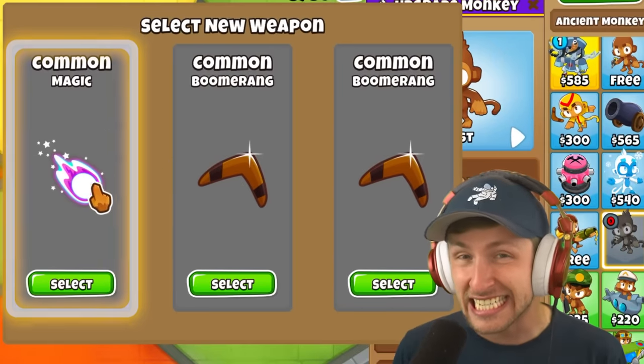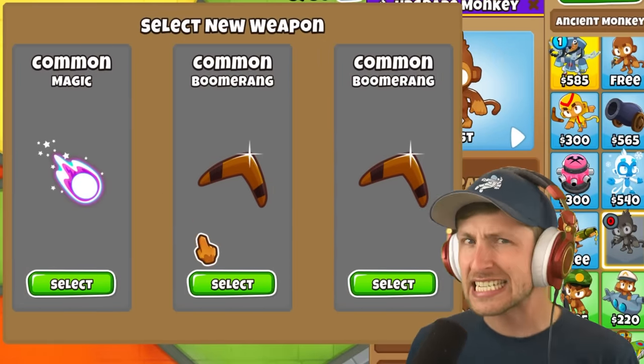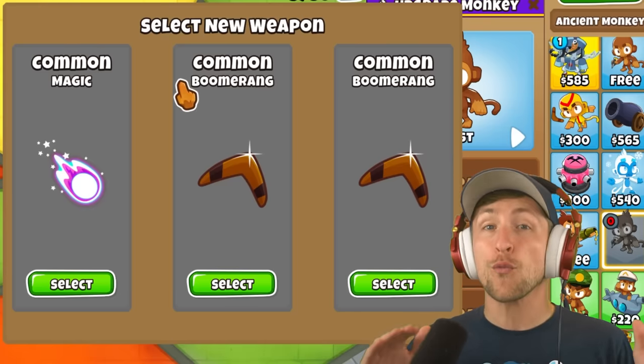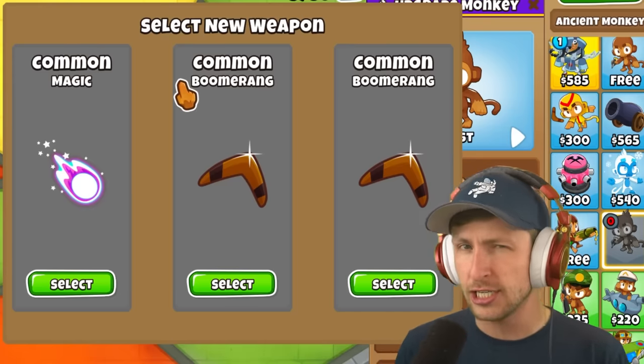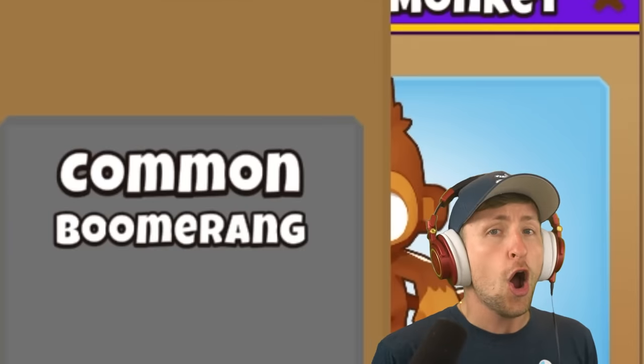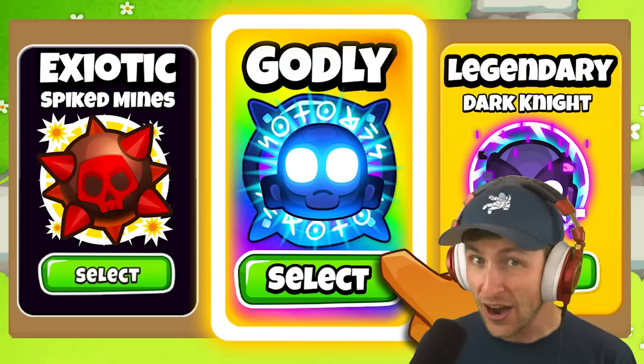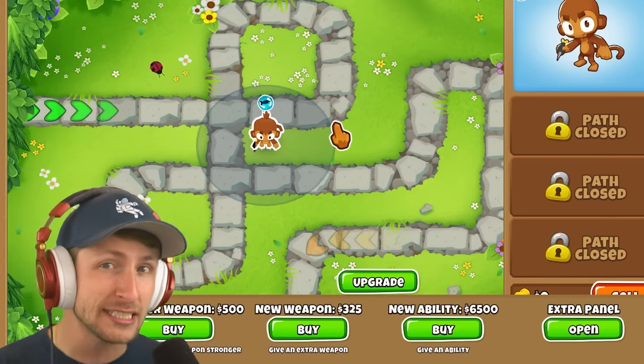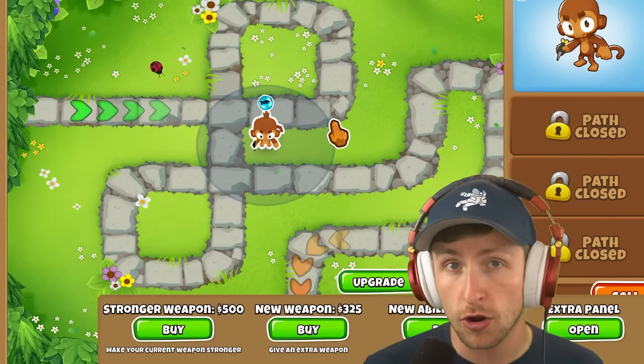The Upgrade Monkey is a legendary modded tower that instead of upgrading normally, you get to choose from one of three random upgrades that can range in rarities from common all the way up to paragon godly level tiers. You can either buy a new weapon, an ability, or make your current weapon stronger.